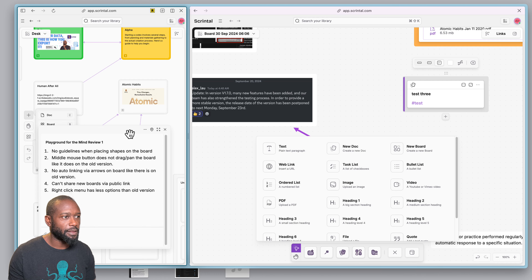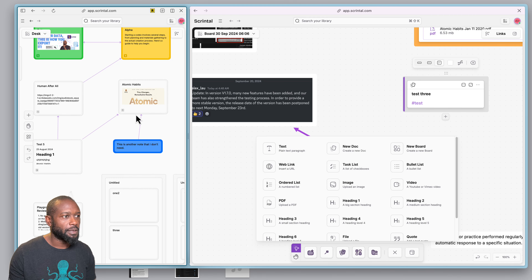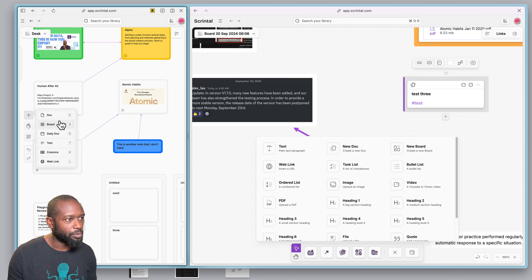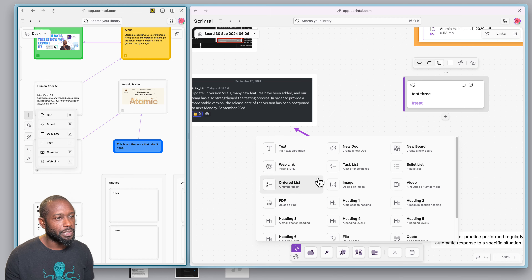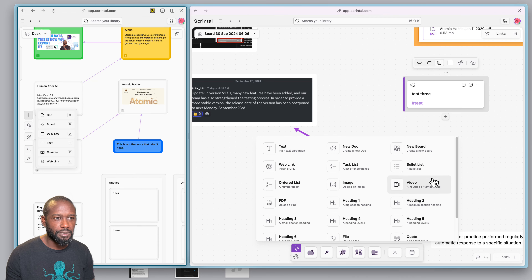On the old version, if you hit add, you could do a dock (called a card before), a board, a daily dock which is a regular dock for journaling, text directly on the board, columns, and web links. So you can see they've expanded the different types of things you can put directly on the board.